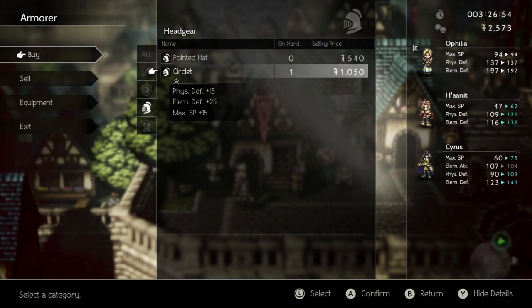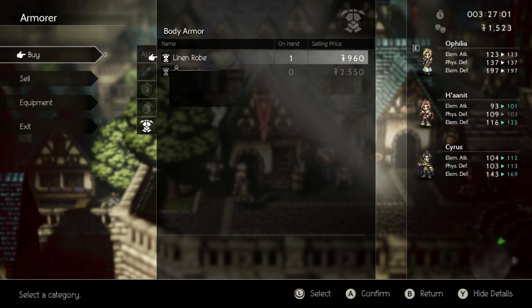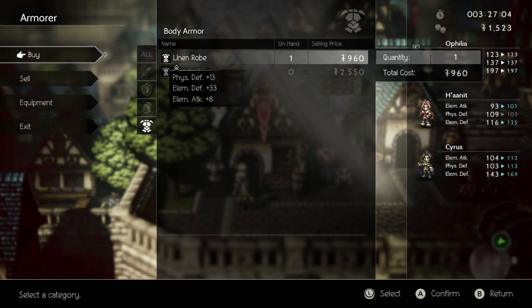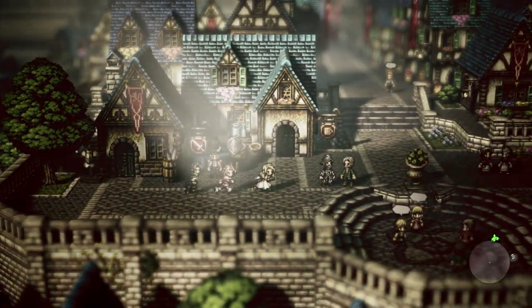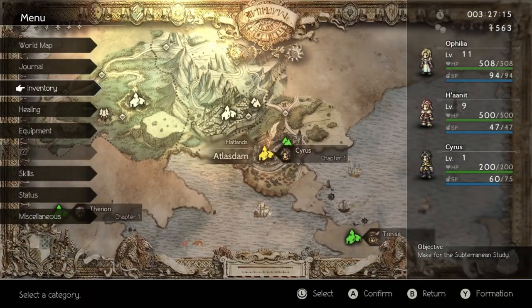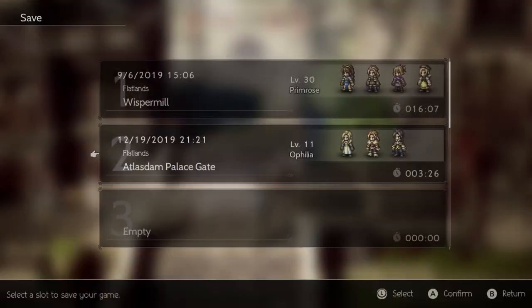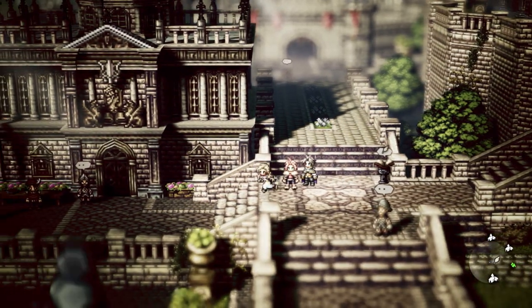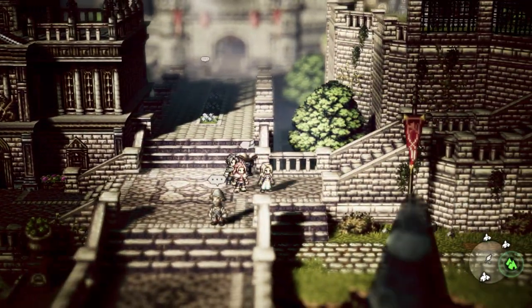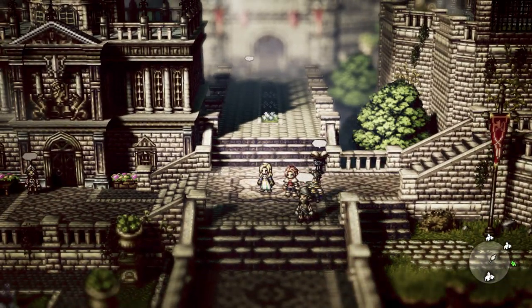We have to make our way to the subterranean study now, so I'm just going to save here and we'll do that in a separate video. We might want to double back to get some new weapons for Cyrus — starting weapons are pretty awful. I'll get him a Quartz Rod the same as Ophelia is using, and maybe some better armor and a round shield. Cyrus is very focused on his spells so giving him more spell ability is really helpful. Next time we'll actually go down to the subterranean study with our party of three. Thanks for watching — I hope you enjoyed, and next time we'll be confronting Russell, though I'm guessing it might actually be headmaster Yvonne down there because honestly Russell is not nearly as suspicious.